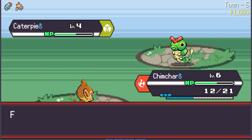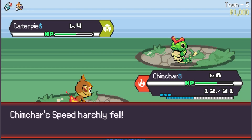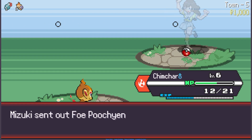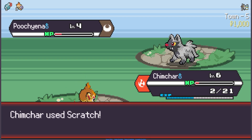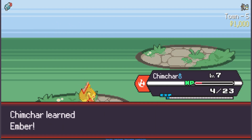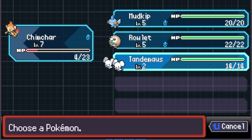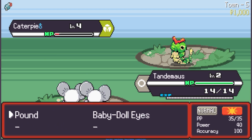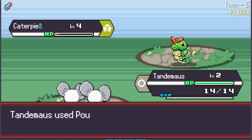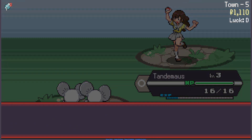I drew Caterpie against a Poochyena — Poochyena can't kill me. We are slower than Caterpie and I don't know if it has an attacking move. We'll swap to Tandemouse — Tandemouse is level two. It didn't even attack anyway. Two Pound — I don't even know if it can attack, it should have Tackle by now. Level three. We'll buy a potion for Chimchar and give a Citrus Berry to Chimchar.